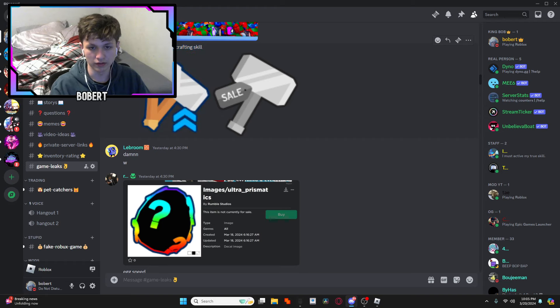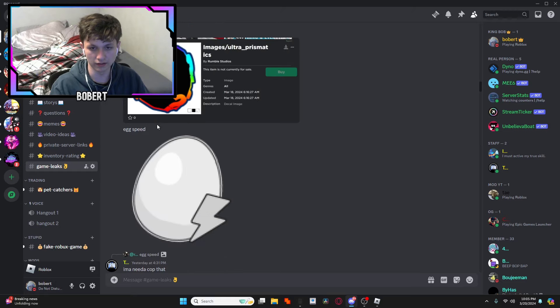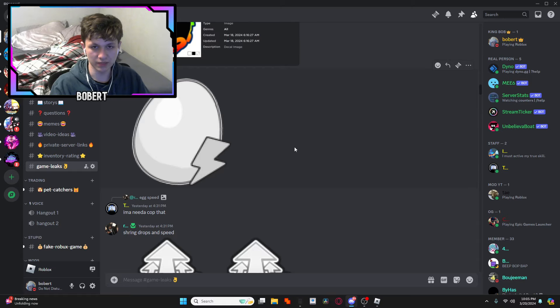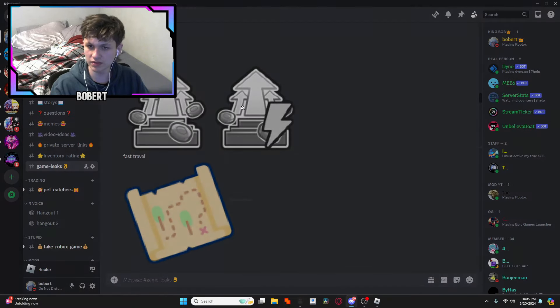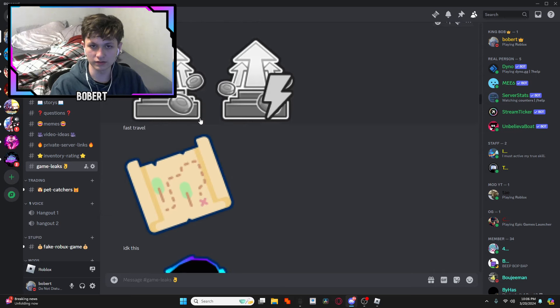There's an Ultra Prismatic Egg — so it's basically a buffed Prismatic Egg. And here's an egg speed icon, so you can increase your egg speed.